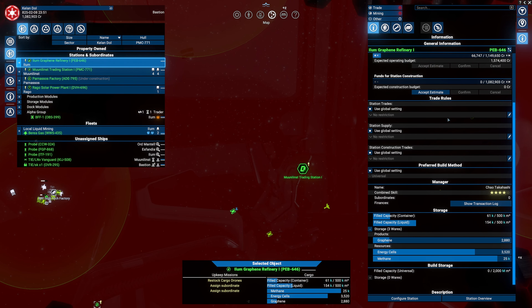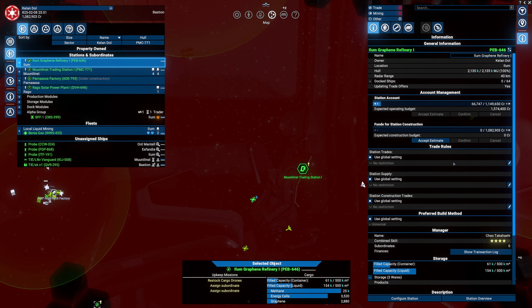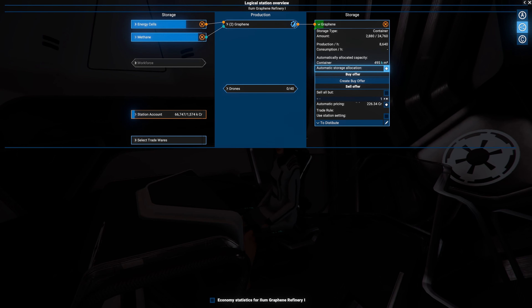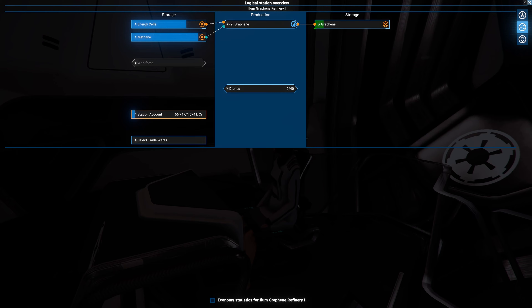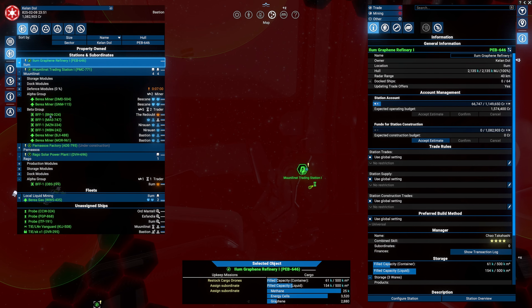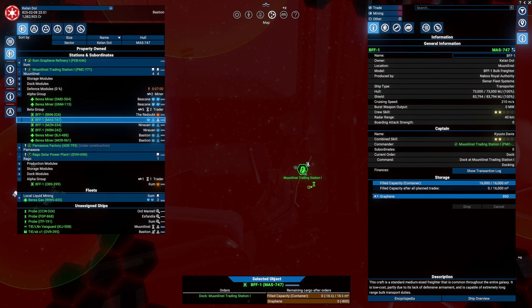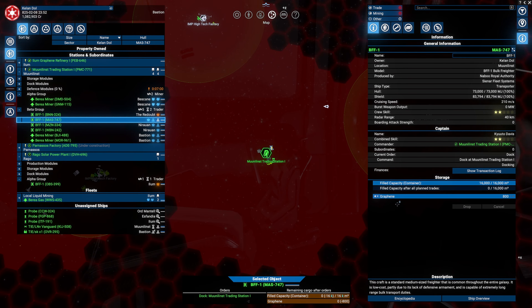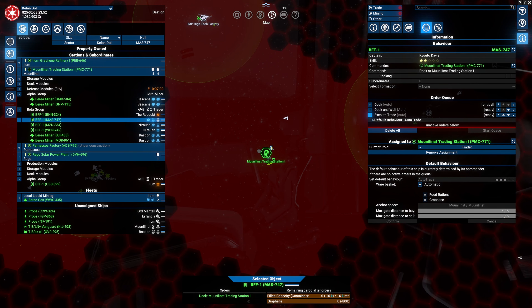Let's close it down - how's the graphene business doing? Graphene is building up. What are my ships doing? Like I said, we're focusing a lot on economy instead of exploration. One ship is selling graphene - okay, that's good. Another is selling food, one is not doing anything.